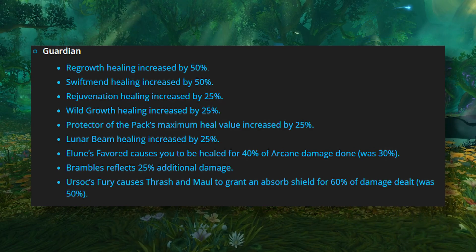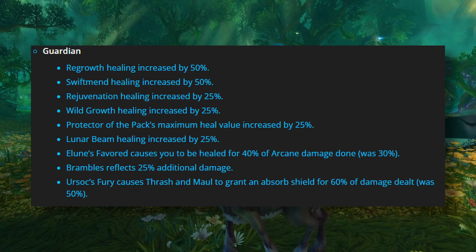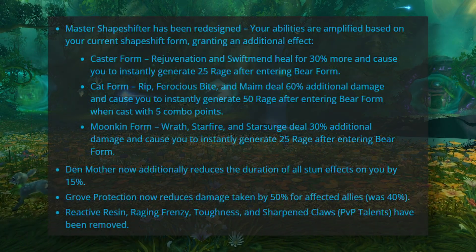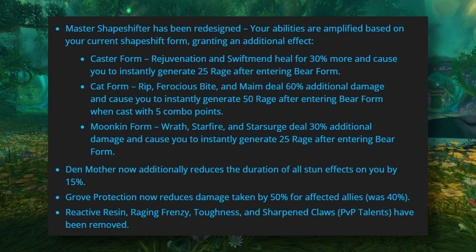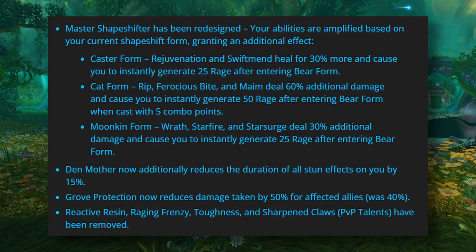As you can see from the patch notes on screen, keep in mind that the healing changes are relative to the global stamina increase to keep healing proportional, which also includes mitigation abilities like Ursoc's Fury. Of these changes, the 25 percent reflection increase to Brambles is the only real buff — the rest are relative to the stamina changes. Rounding out the patch notes, we have significant changes to PvP talents with the loss of Reactive Resin, Raging Frenzy, Toughness, and Sharpened Claws. We do see a buff to Den Mother, which now includes a 15 percent stun reduction as well as an increase to damage reduction with Grove Protection.